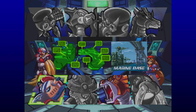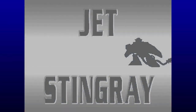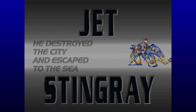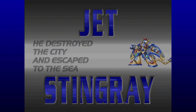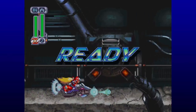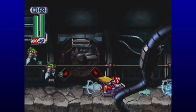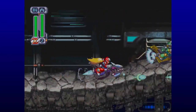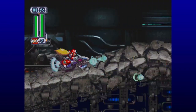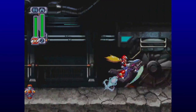Now let's head to the one I've been dreading — Jet Stingray at the Marine Base. I don't like this stage. It's tough. I think it's because of input delay in the Legacy Collection. Jet Stingray destroyed the city and escaped to the sea — these guys are terrorists. This is a jet bike stage, an auto-scroller where you've got to shoot things in your way. You can use the dash to burst through obstacles if you're good enough, but you don't want to fall into pits.